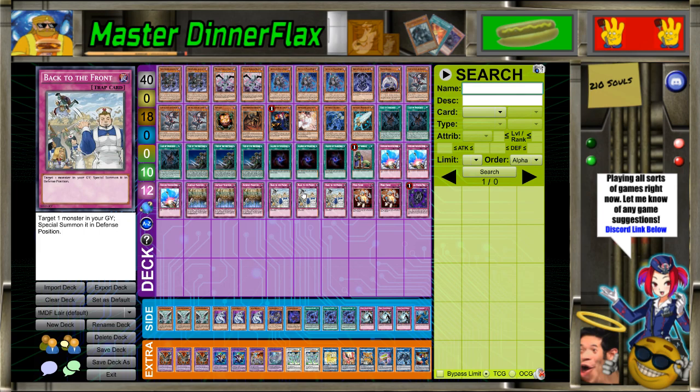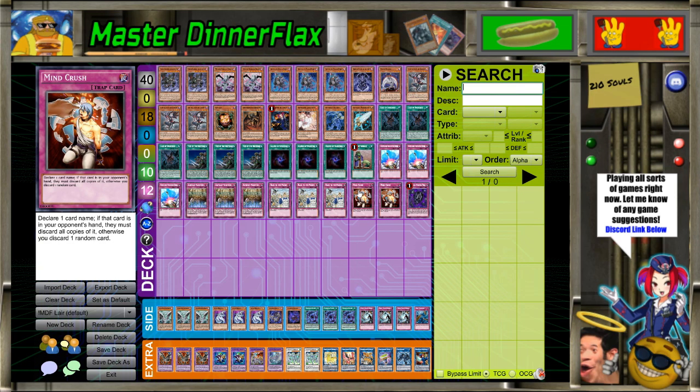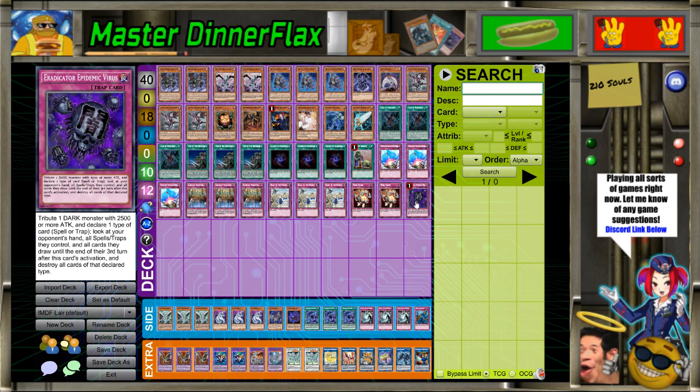Three Back to the Front — very good. Two Mind Crush lets you play around Evenly Matched, and it's just a good card in general. And if it's not even online, you can always Compulse something and just hit it out that way.